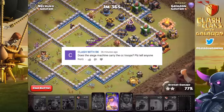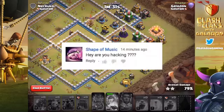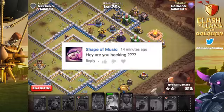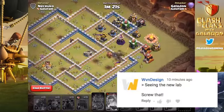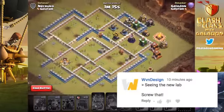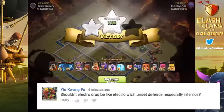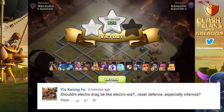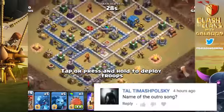The Siege Machine does carry CC troops, but you don't have to bring one. This is the developer build from Supercell to select YouTubers - I am not hacking. The new lab has a flathead screw, not a Phillips head. The Electro Dragon does not reset the Inferno Tower - I asked that as one of my first questions. At first I thought it should, but now that I've seen how strong they are, maybe it's a good idea that it doesn't.